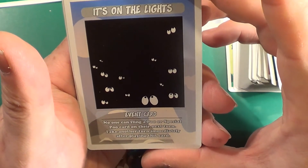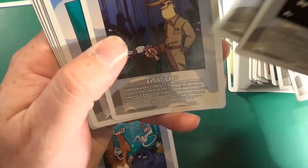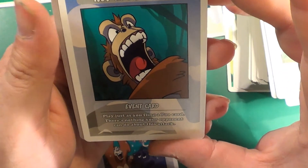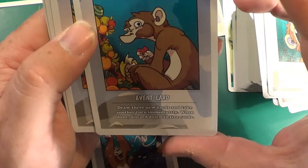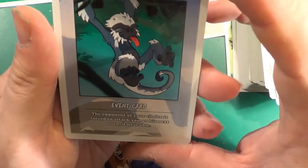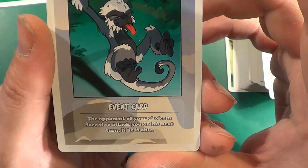Lights Out — it's an event card. No one can fling a poo or special poo card on the next turn. Take another turn immediately after playing this card. Keeper's Got the Holes — an event card. Immediately remove one poo from yourself. Not in the Face — an event card. Play as you fling a poo card; there's nothing your opponent can do about this attack. Reinforcements — draw three new cards and take another turn immediately, then discard down to five cards. Taunt — an event card. The opponent of your choice is forced to attack you on his next turn if he is able.